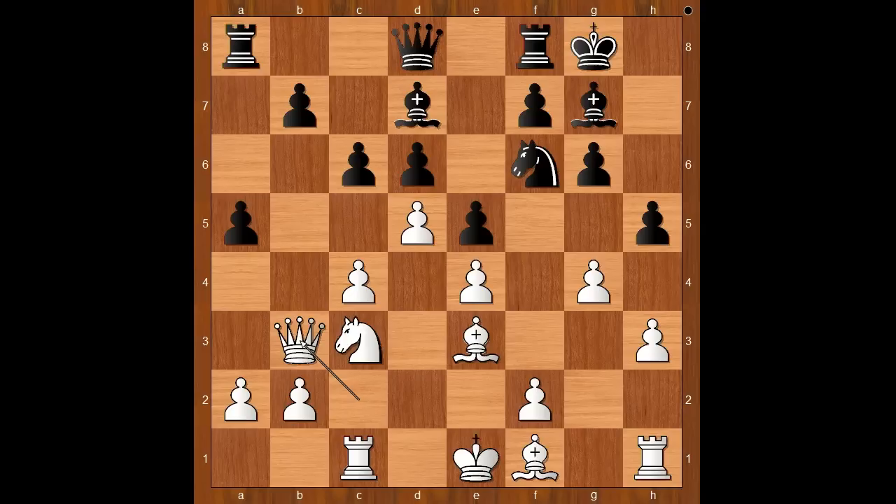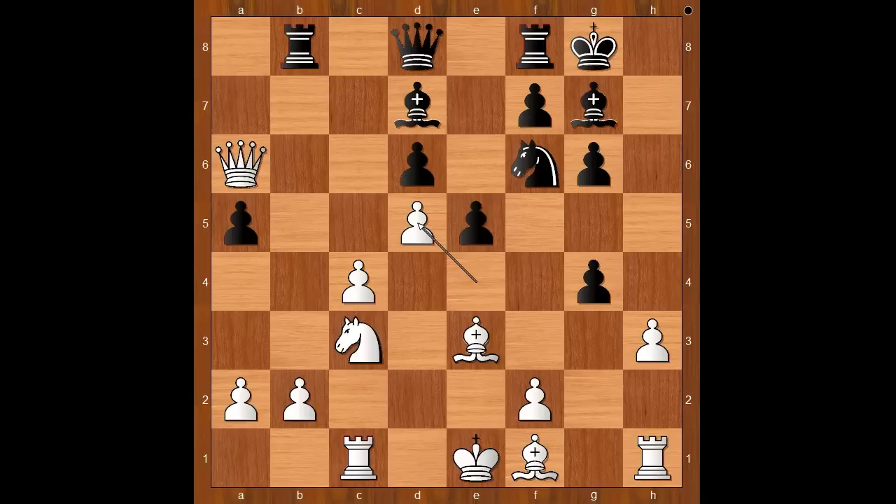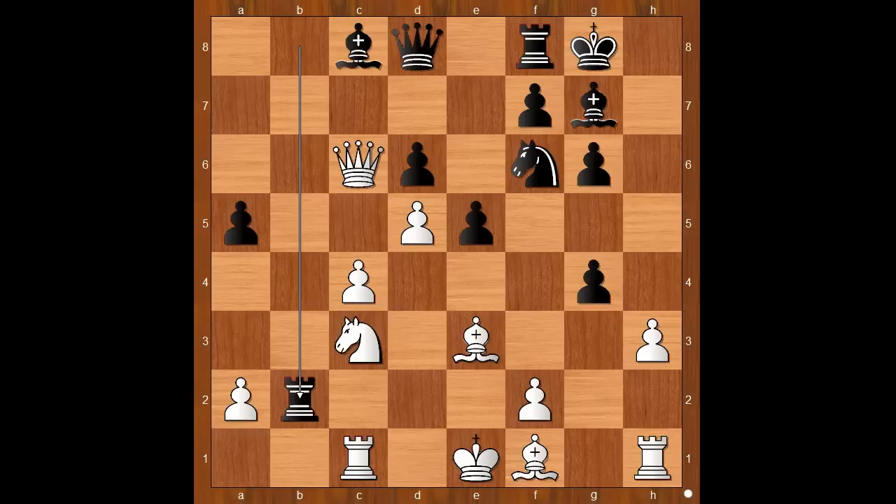How would you defend the pawn? If you had the black pieces, what would you do? Gata Kamsky played hxg4, queen takes on b7. If hxg4, knight takes on g4. Queen takes on b7, rook to b8, queen to a6, cxd5, exd5, bishop to c8 attacking the queen, queen to c6. Rook takes on b2, knight to b5, attacking the pawn on d6.